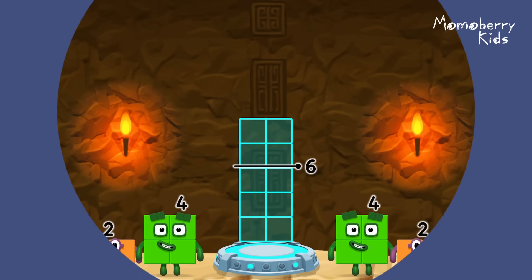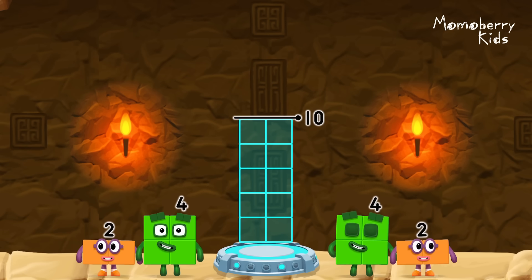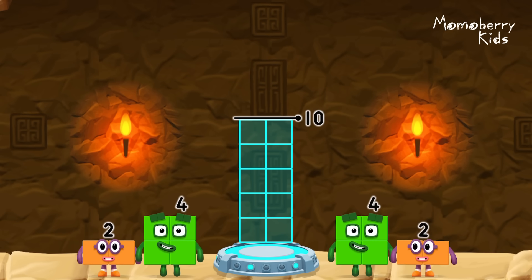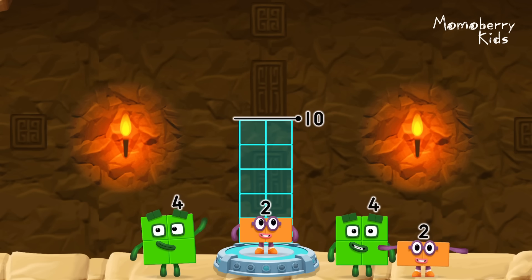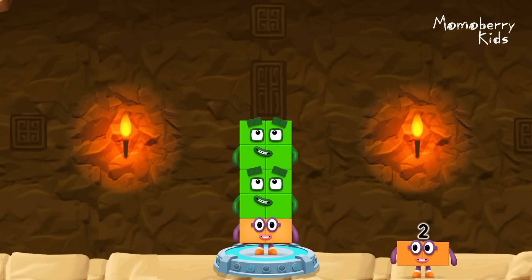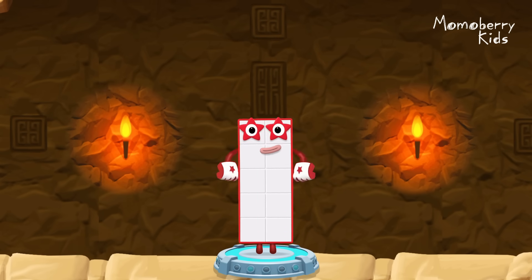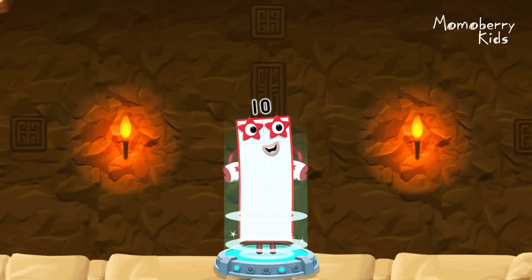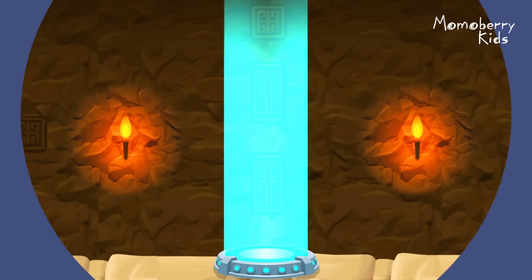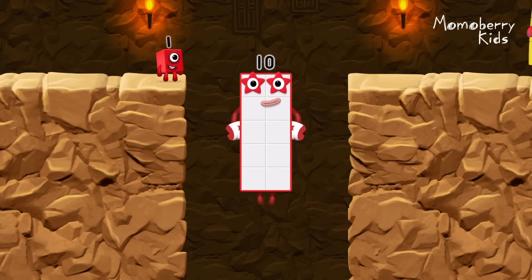Add number blocks to make 10! 2, 4, 4. You cracked it! 2 plus 4 plus 4 equals 10. Excellent!